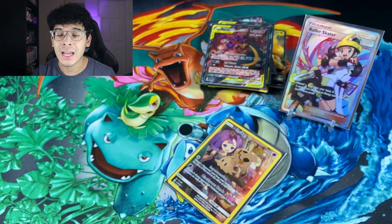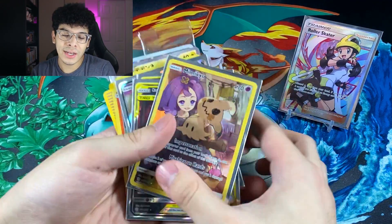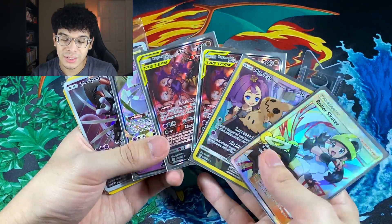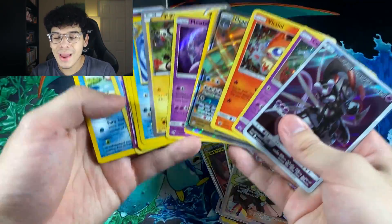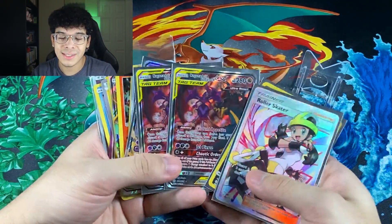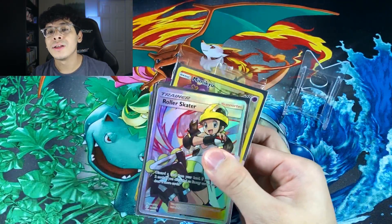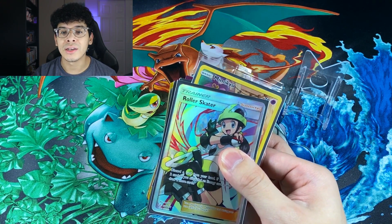I swear we are about to get one of those perfect openings one day, and it is going to be legendary. Look at all of these pulls — on top of the custom packs, look at the pulls we got right after. We got four Ultra Rares and our star of the show with the roller skater. We legit got five out of six. On top of that, we got amazing cards from our custom booster packs. This opening was literally the definition of insane. If you guys did enjoy today's video, smash that like button. I'll catch y'all in the next one. Peace.